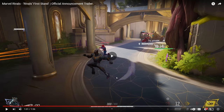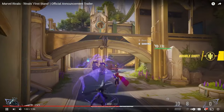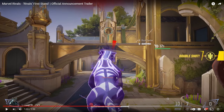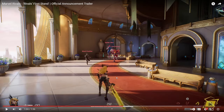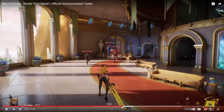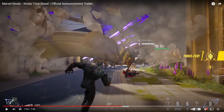We have a little kick for Black Panther, a little dive attack as well. And then his ultimate summons a giant panther. That's what I mean - people can be on the bridge fighting or taking advantage of you. All they gotta do is break the bridge, and then it's gone.